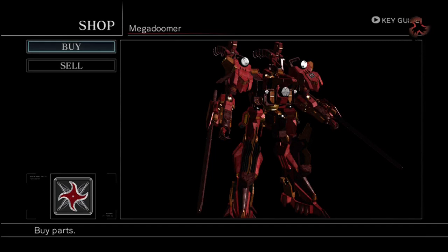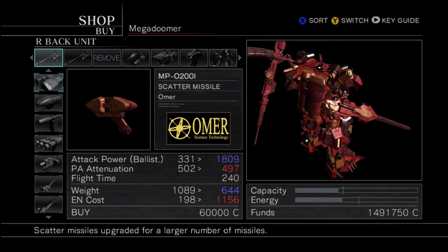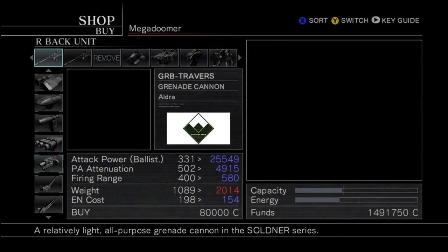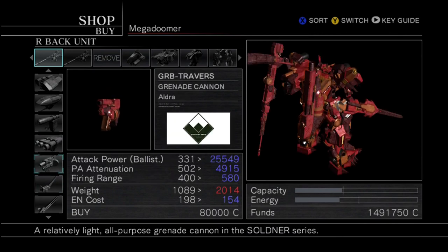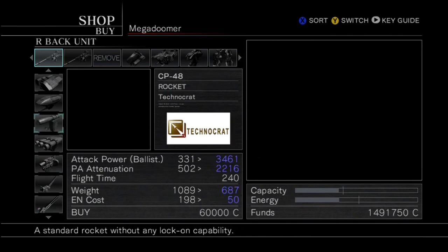Hey everyone, welcome back for more interactive let's-playing action in Armored Core 4 Answer! Last time I took out Gigabase again in a Blade mission. I literally did have to think about what the last mission I did was — I completely forgot. I played a couple of practice rounds to get used to using Blades more. Anyways, last time we also got a bunch of new equipment in the store, and I said I was going to go look and buy some stuff.